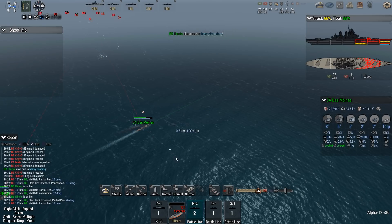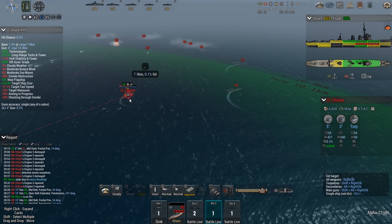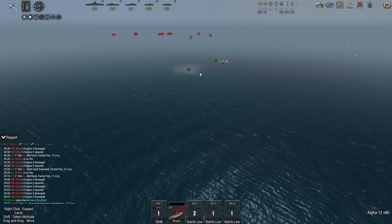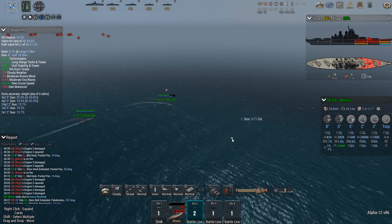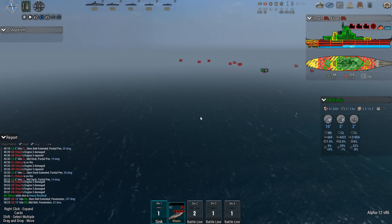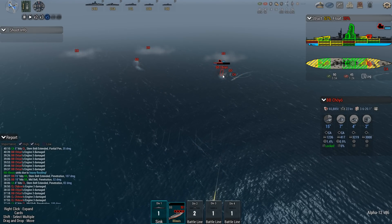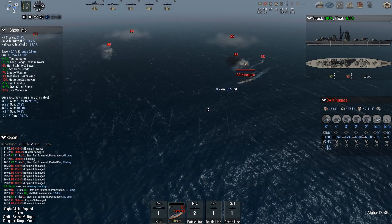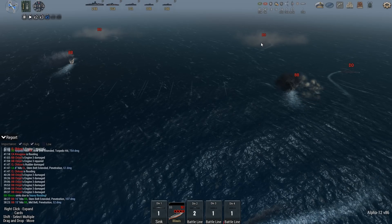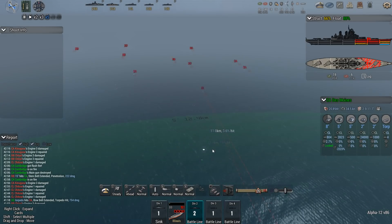At this point, there's not really any further point in attacking because I don't have the firepower to deal with the battleships. Unfortunately, the Massachusetts — slash Illinois — is down. Maybe I can torpedo the Choyo or the Kinugasa if it makes a mistake, which it does. But the rest of the torpedoes are a bust. The Choyo will survive, and the Kasagi is on the way out. This scenario is a bust.